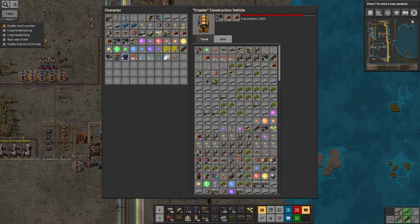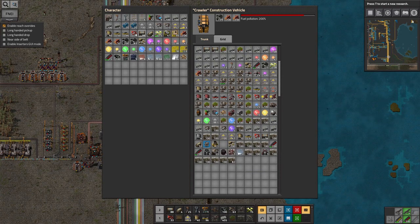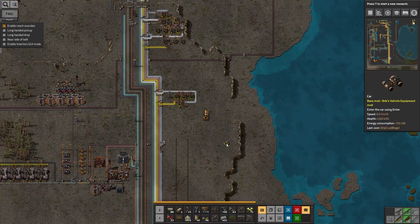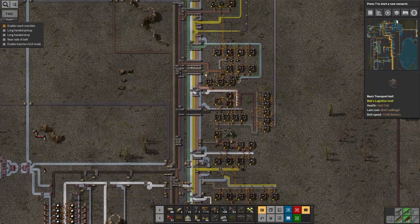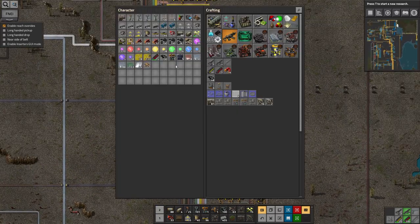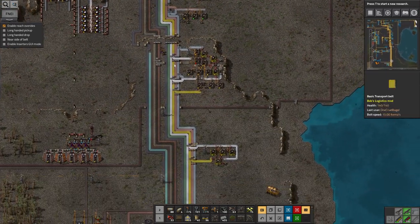I don't have the right sort of assembly machines with me though, so maybe I won't do that now. This really needs a sort function - I have no idea where anything is in here. I've only got one plasma turret in my inventory; I can't find the other one. Either I've left it at the bottom, or - oh, there it is. The other thing I wanted was power poles and radars - let's get those as well. Definitely need the big ones, and some medium ones too.